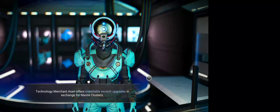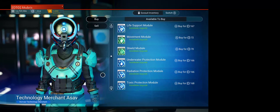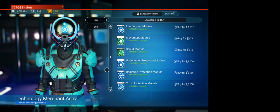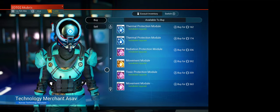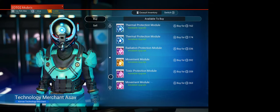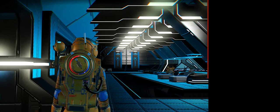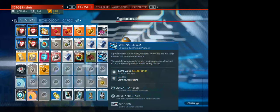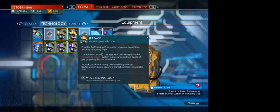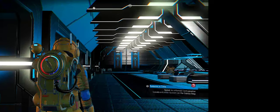This uses a different currency — it doesn't use units, it uses Nanite clusters. Upgrades come in four classes: A, B, C, and S, with C being the worst and S being the best. So I don't even look at C class or B class; I only buy A or S. I don't care about protection modules because I try not to stay on planets that need it too much. Here's a movement module for 363 — that's class A. Looking at my exosuit technology, here's my jetpack: I have an S, two A's and a B attached to it. I could probably upgrade that B, but I'm not going to mess with it right now.